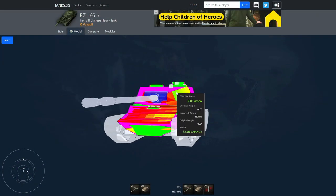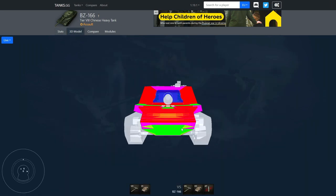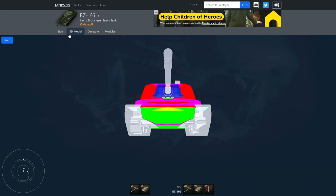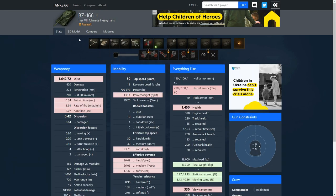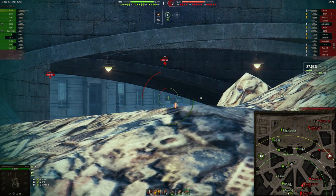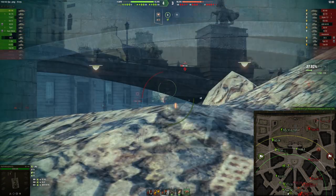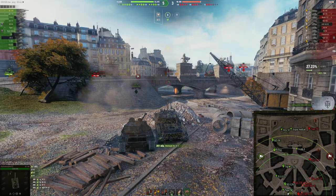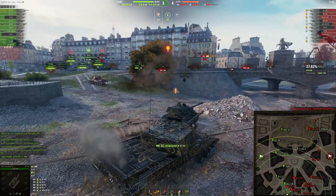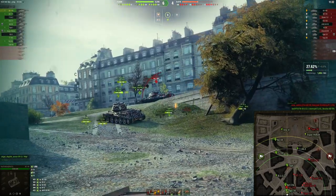With the top turret versus the stock turret — you actually have way better armor with the stock turret. The stock turret gives you more armor, better angles, and removes weak spots. But it comes with negatives: you lose some reload time, aiming time, 50 extra hit points, and your view range drops to 330 meters — which in tier 8 is like tier 5 level view range. Even the top turret gives you only 350 meters. I don't understand why they balanced tiers 7 and 8 with absolutely garbage view range.